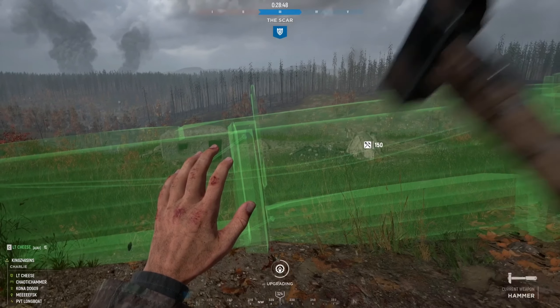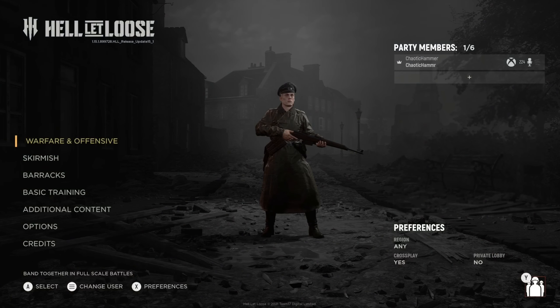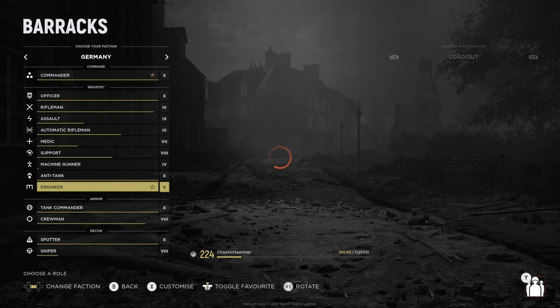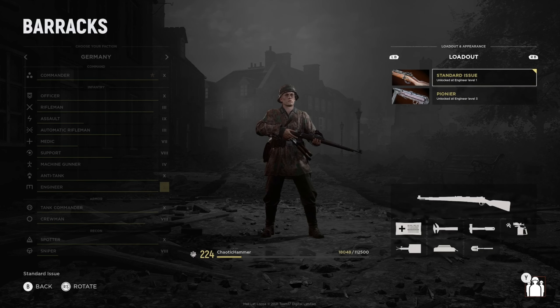We're going to break down this class in a remastered version of how to play Engineer right. Now I do want to go over the loadouts really quickly and talk about them briefly. Starting off with the Engineer, you will get the standard issue class. This is the building class, so you'll typically have a rifle, some mines, a wrench, a hammer, and a blowtorch.